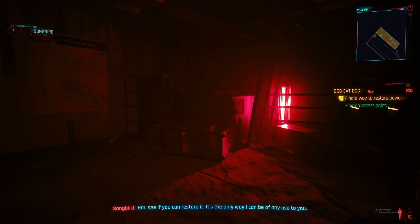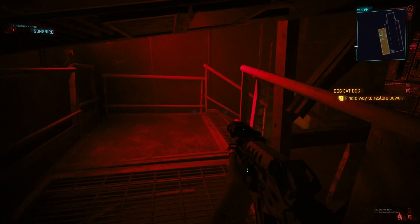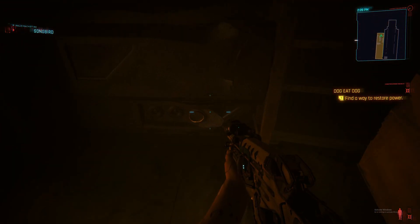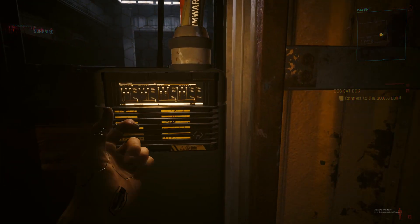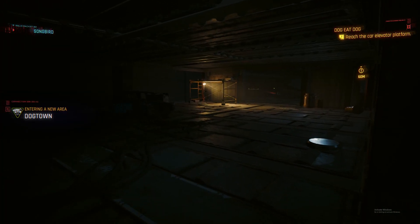There's going to be an access point right here — try to plug into it. It's going to ask you to restore power. Go over to the stairs, take a right, then take a left, and you're going to see a generator. Turn that generator on and your access point is going to work. I'm not going to spoil anything so we're going to cut through that part.